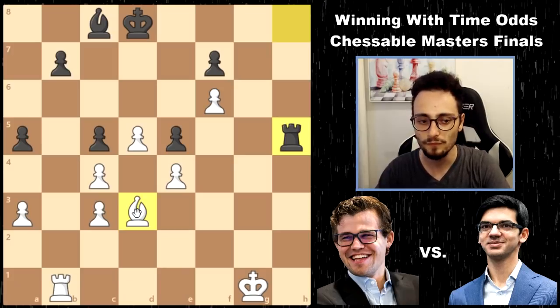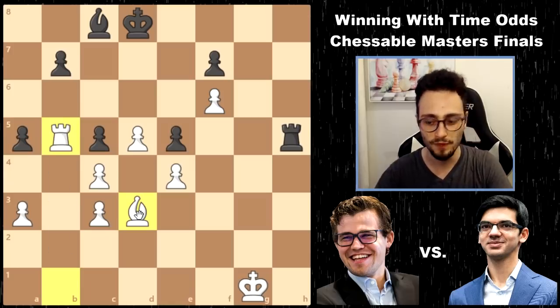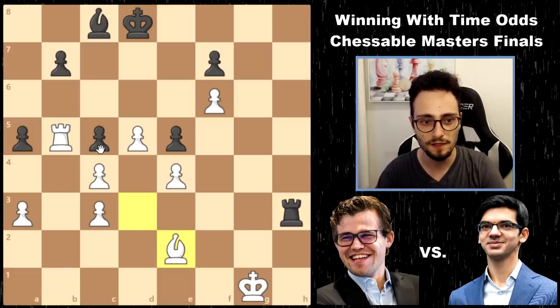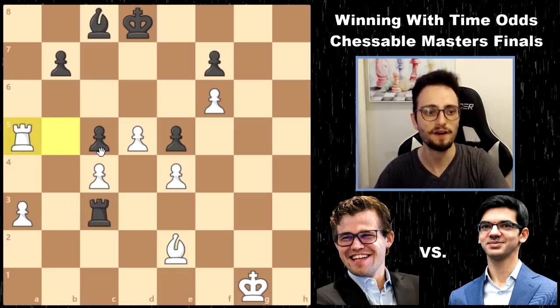So what do you do in the endgame when you have rook and bishop versus rook and bishop? Look for the weaknesses. Rook b5. Anish goes for the weaknesses as well - this is one of them, this is another one. Rook h3 - counter attacking. You just cannot defend all of this. Bishop e2, he takes, Rook takes a5.